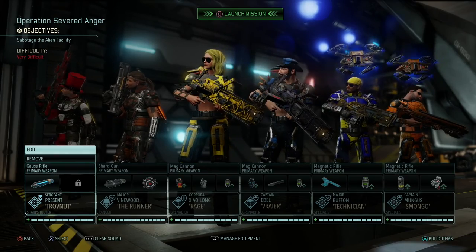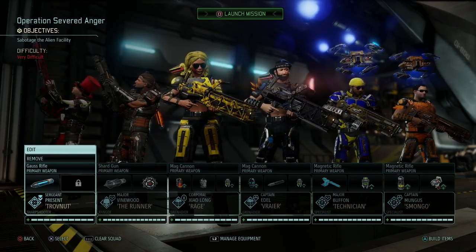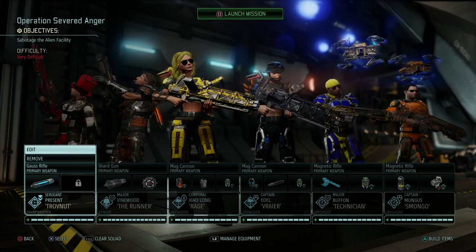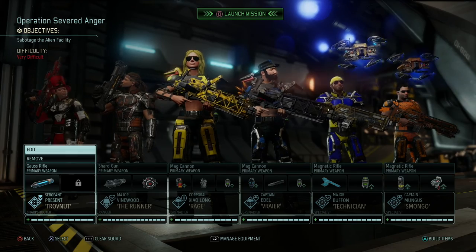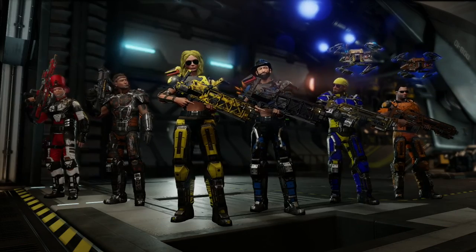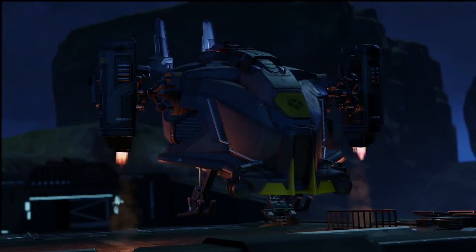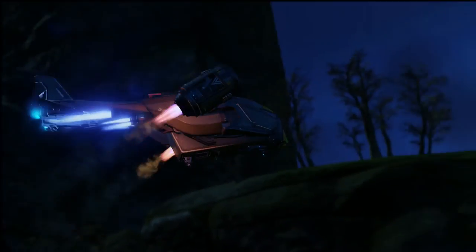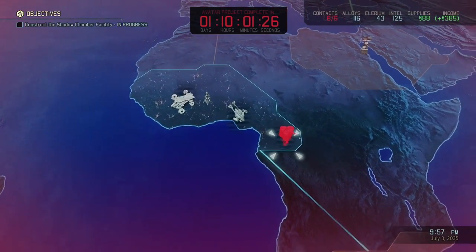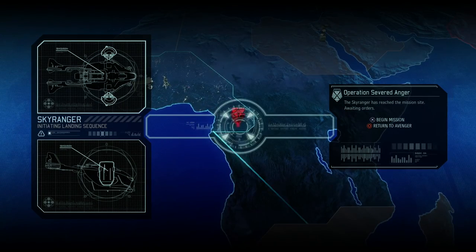Hey, what's up everybody? My name is Trofenet and welcome back to our XCOM 2 Commander playthrough. We're suited up and ready to assault and sabotage an alien facility in Operation Severed Anger, and that's exactly what we're going to do today. The Avatar project timer is running at its end again, so if we fail this mission it's game over — we won't be able to do anything else to block the Avatar project. So let's drop in.